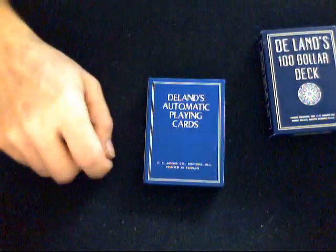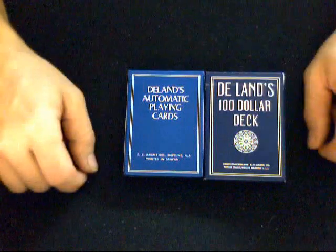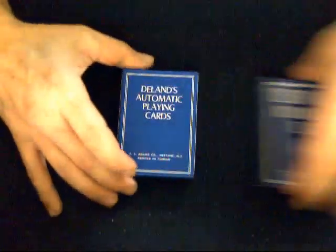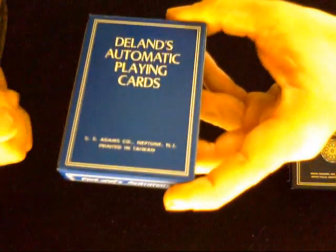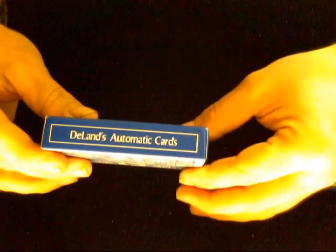Alright everyone, Josef32 back again. Right now I'm going to be looking at the Deland's Automatic Playing Cards deck. It is basically the same as the $100 deck. In French it says Dolan's Automatic Playing Cards, SS Adams Company, Neptune, New Jersey, printed in Taiwan.